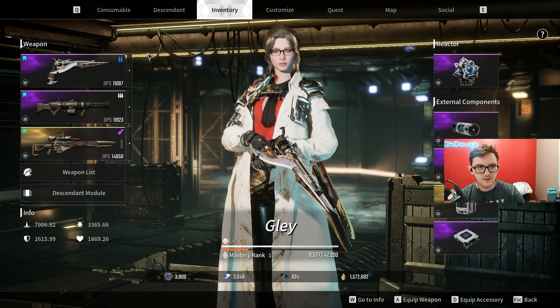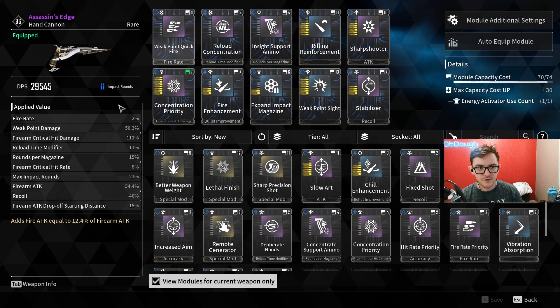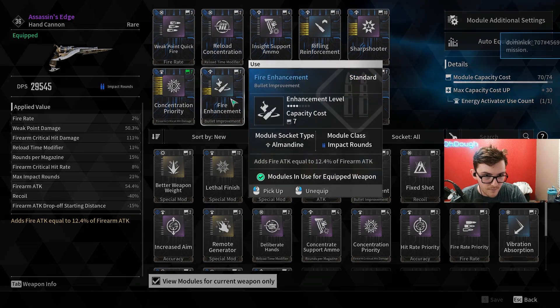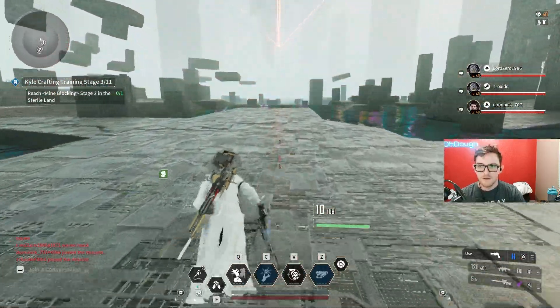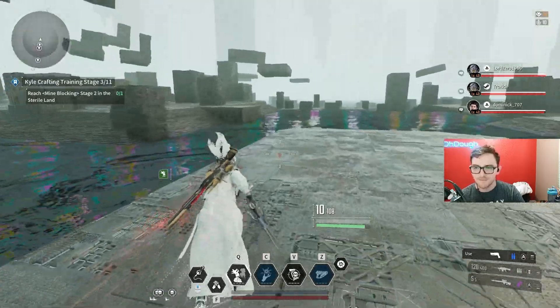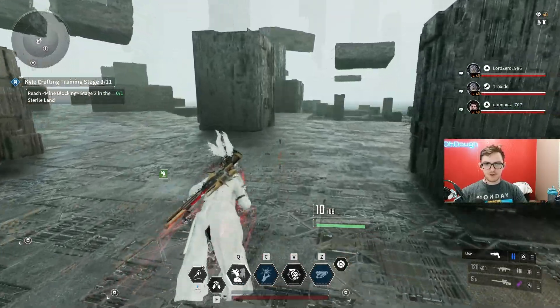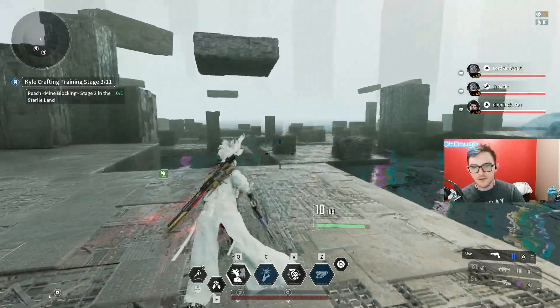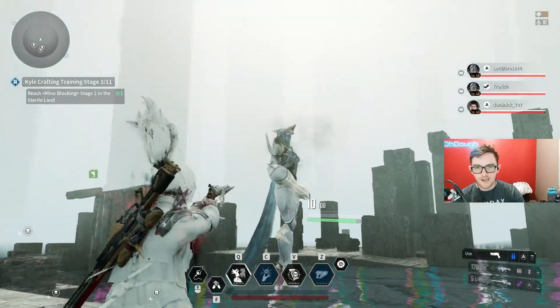So this is basically my build, and you want fire mods like this on every weapon. Her weak spots are going to be the core cap — middle of the chest — underneath a certain region, little sensors on the side of her head, shoulders, and behind her calves.